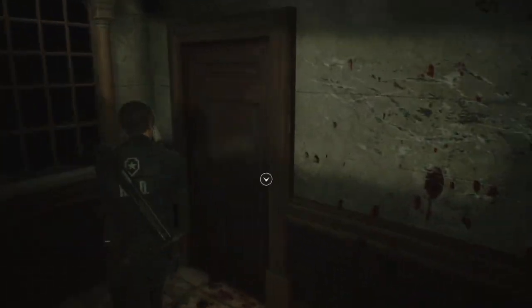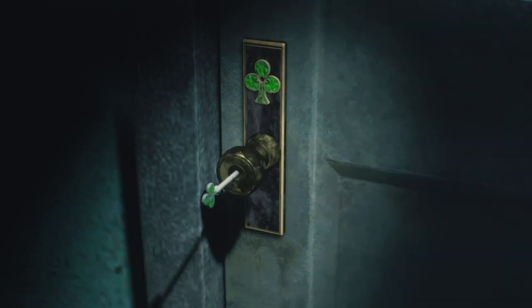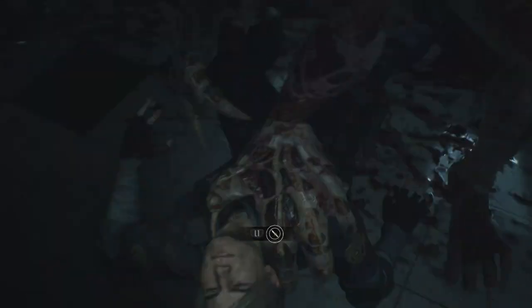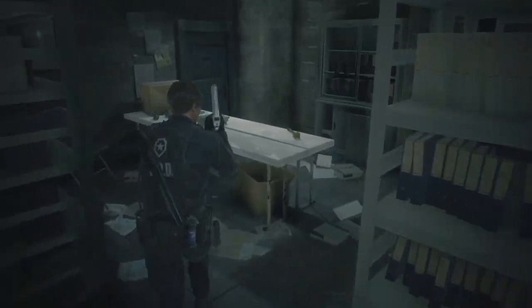Straight ahead to the records room. Hopefully we'll get something that is going to help us in our mission. And then I think we need to try and get our way to the clock tower. No — you didn't see me, I'm not here. Quick, use the key — go, go, go, into the room. Oh my god — stab it in the face. Turn around, quick, get in that door. Okay, we're in the records room.